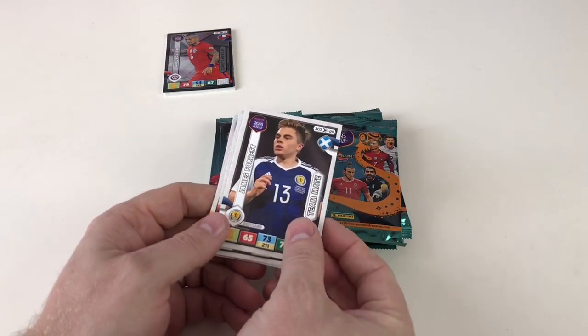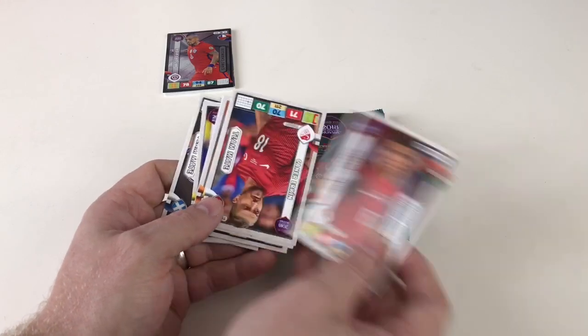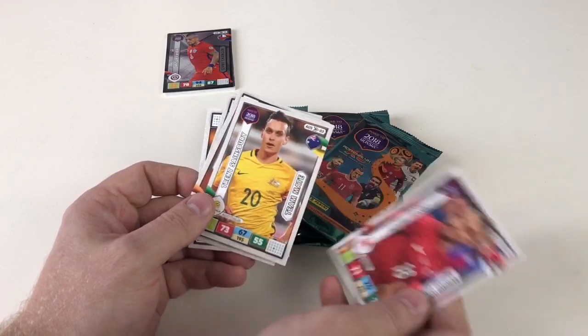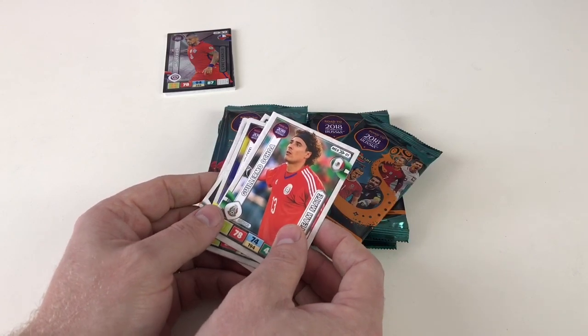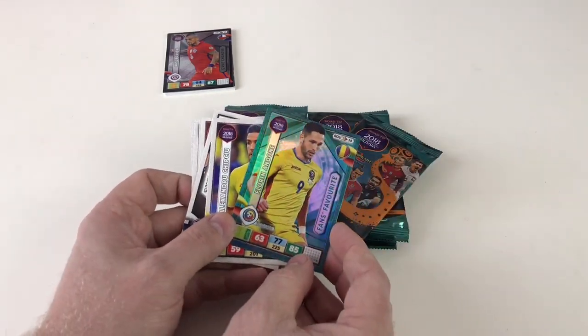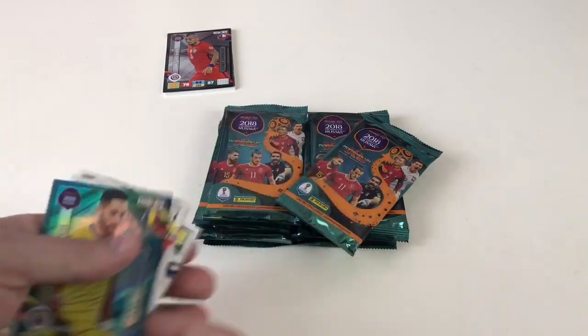Right, we've got James Forrest from Scotland, Joao Cancelo from Portugal, Caner Erkin from Turkey, Trent Sainsbury, Memphis Depay, Guillermo Ochoa, and a special one — a Florin Andone fans favorite card! Awesome. What a cool shiny!